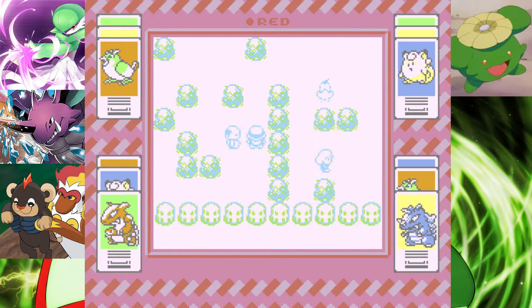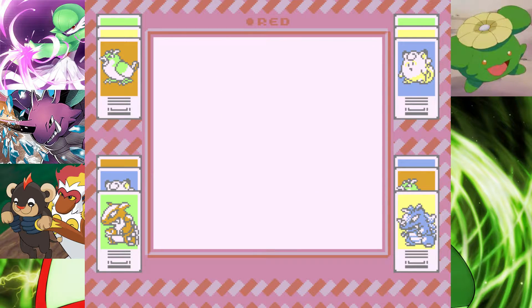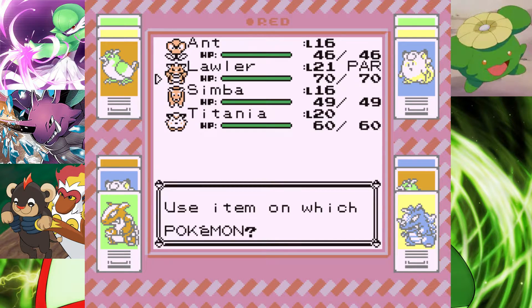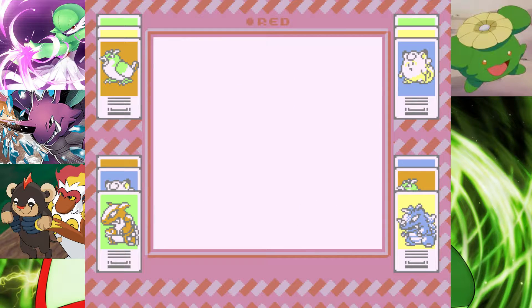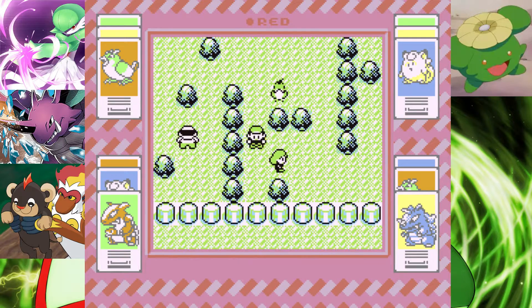I did want to overlevel my two new Pokémon. We've got a Paralyze Heal so we can just continue on. So we can just continue on here and get on to Bill. Let's go through here.